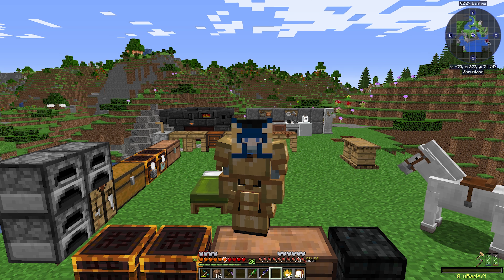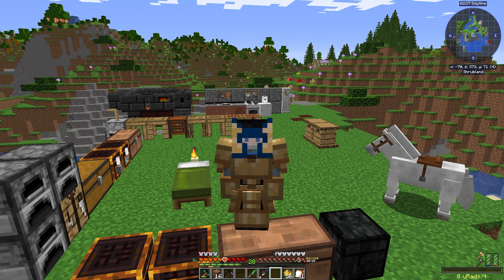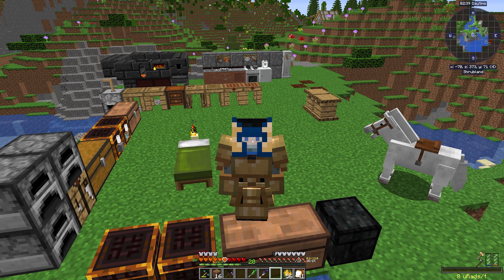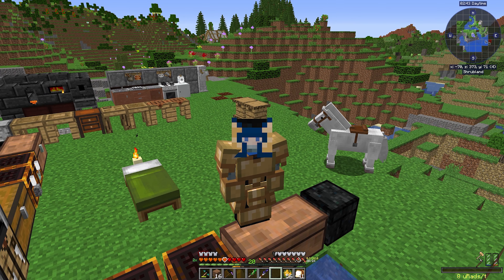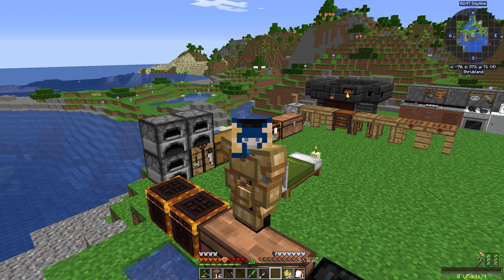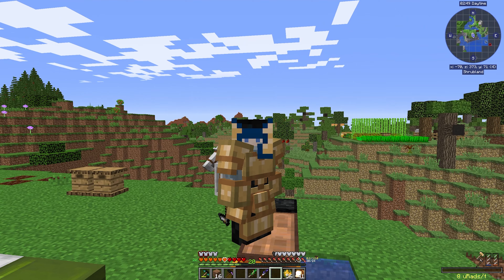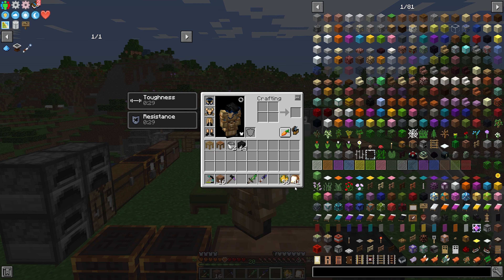Welcome friends! This is episode 3 of my Enigmatica 2 Expert Extended playthrough. In the last couple episodes we managed to establish this small base, craft ourselves a set of essential tools and armor, tame a horse, build a smeltery, establish a simple storage system, and build a farm and kitchen to get ourselves some very nutritious food.